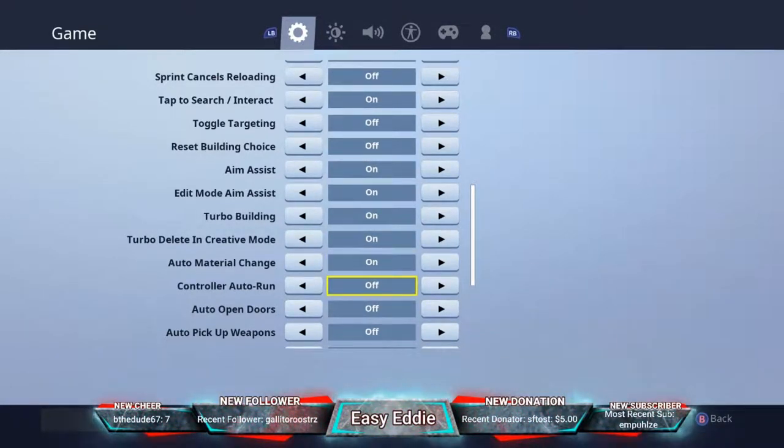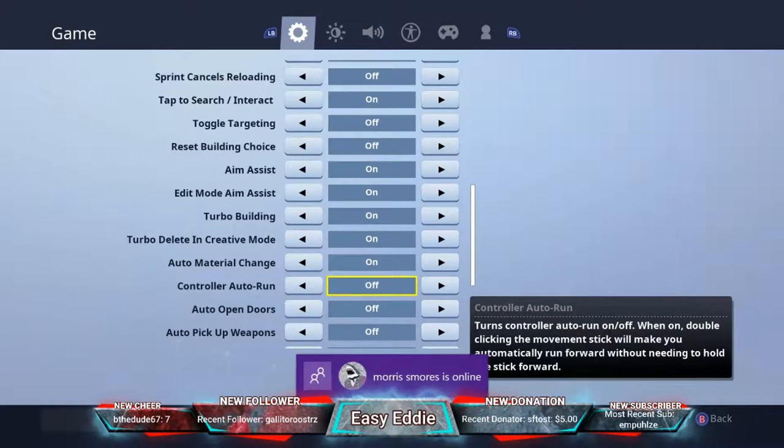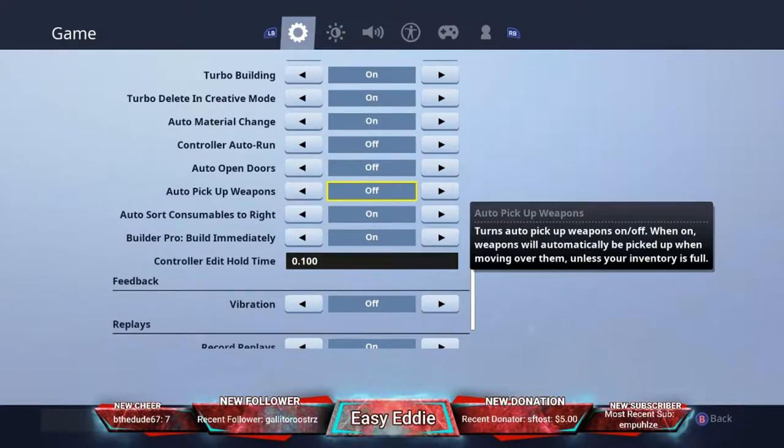Controller auto run you can have on if you want — maybe useful for multitasking — but I don't use it. Auto open doors I have off because sometimes you want to keep a door closed. Auto pickup weapons I have off because you don't always want to pick up every weapon.